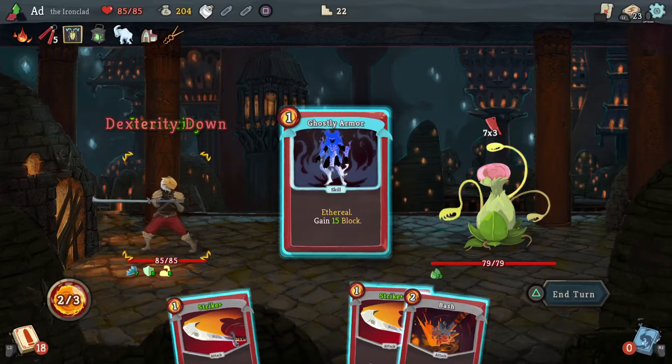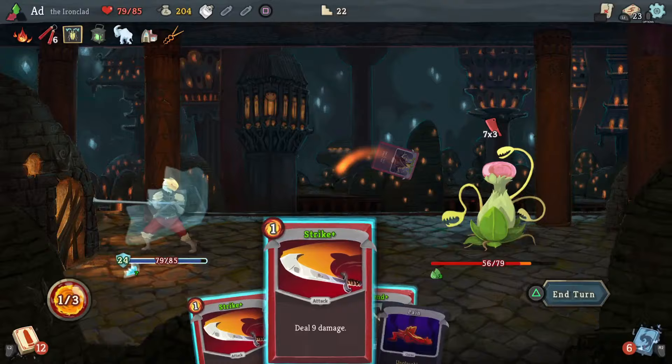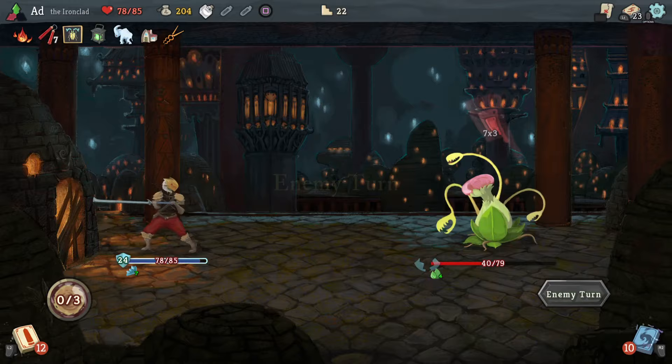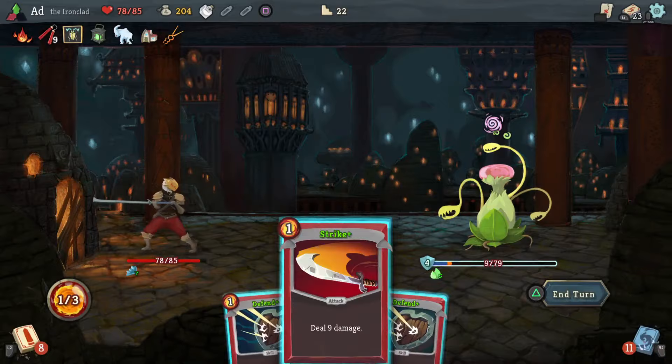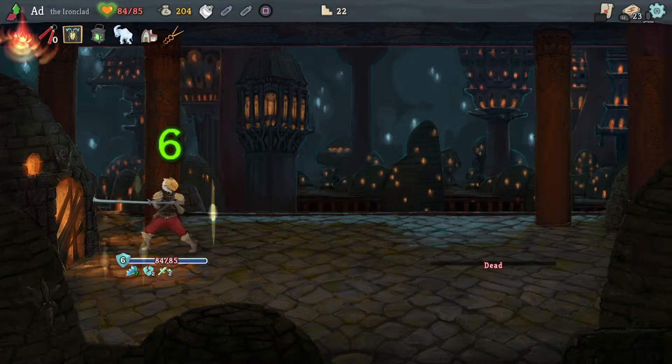Let's use that Speed Potion, just get a bunch of block. Let's deal nine damage there. Very good. The bomb didn't even come out. Let's put Blood for Blood back there. We don't have Metallicize out and we didn't have the bomb out, but let's just kill the snake plant. So we're on 84 out of 85 health — I'm pretty happy with that.